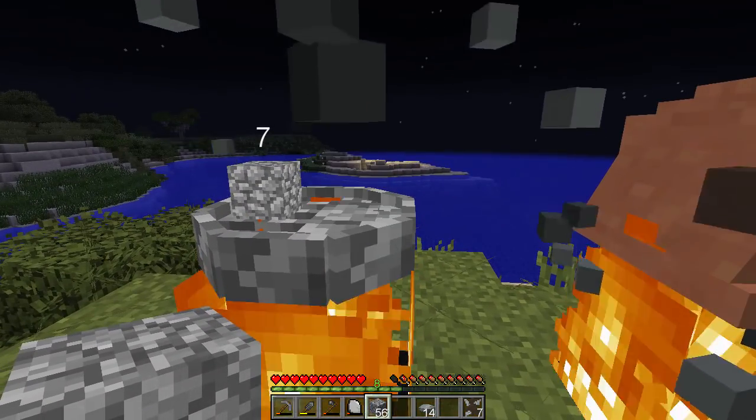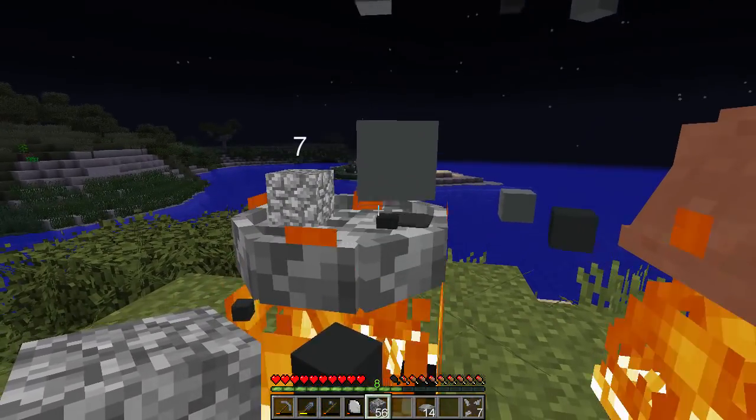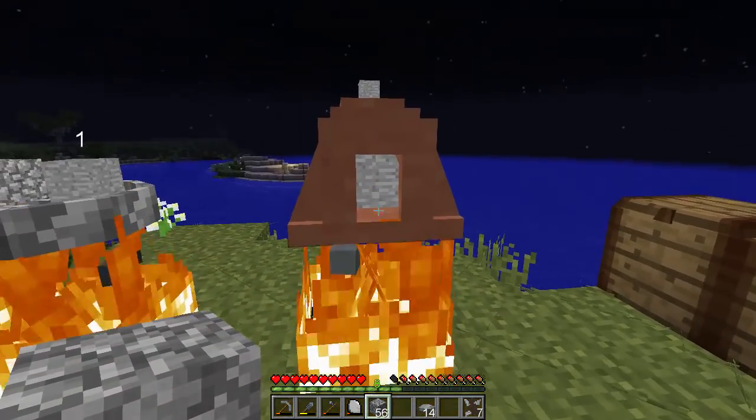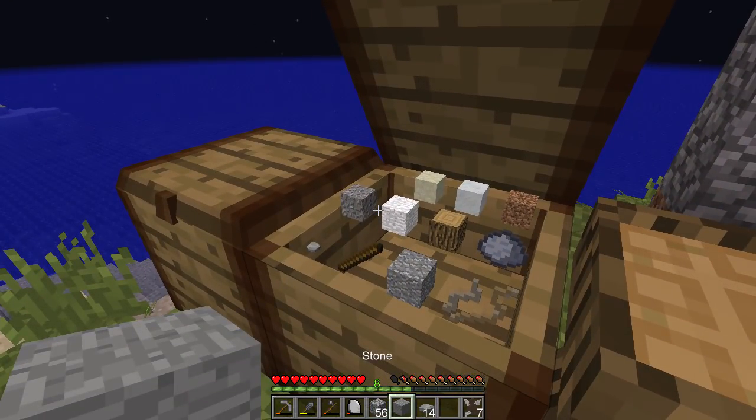And then once it smelts one, it will put it over here — so it will put a stone block here. There you go. And it's got numbers, which is pretty nice. I like that. That's pretty cool.